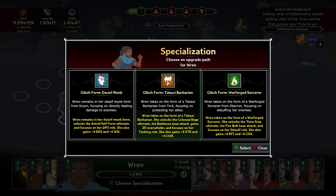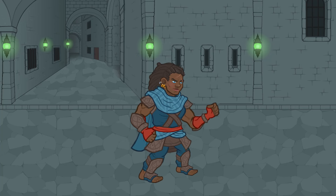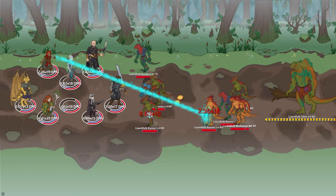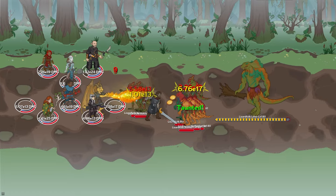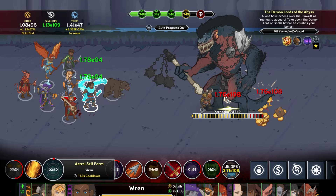What special abilities does Ren get when she specializes in a specific form? As a Dwarf Monk, she focuses on increasing the damage she can dish out, and when she defeats an enemy, her base attack cooldown immediately recharges, so she can dash back out onto the field with a flurry of blows.